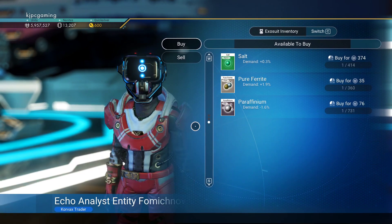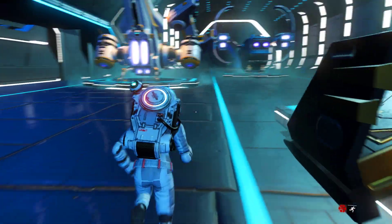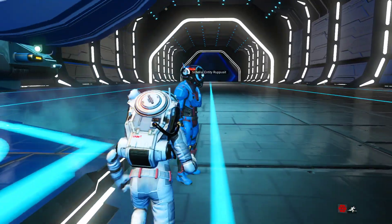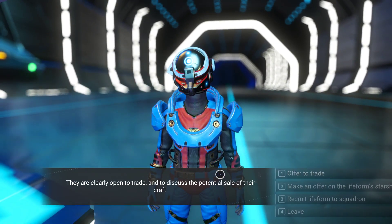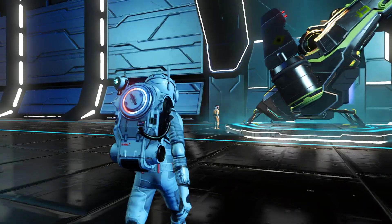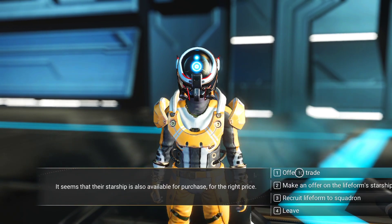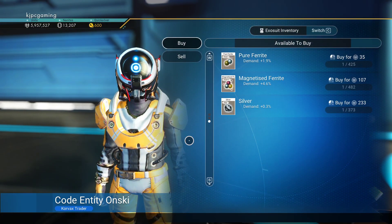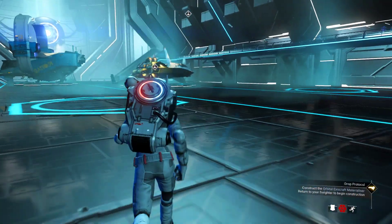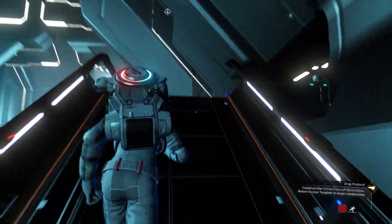That lemmium is gold. We don't need paraffinium right now. I think we have enough ferrite that if we need more magnetized or pure ferrite we can just make it. That's the same stuff the other guy had — that's odd. I'm glad I can't hear you talking; I'm sure whatever it is it's incredibly rude. Let's teleport back to the freighter, save a little bit of time.